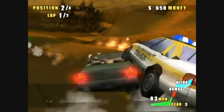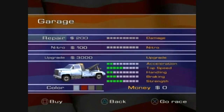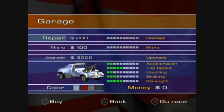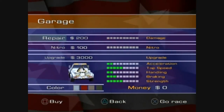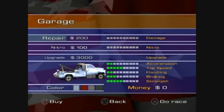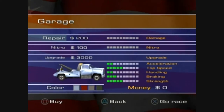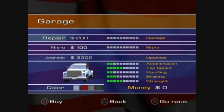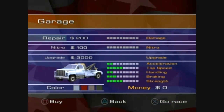Your car can get damaged in the game — it won't affect performance, but if the damage meter fills up completely then you'll be out of the race. This is the garage, which you get in between each race. You can repair your car, fill up your nitro meter, or upgrade, and all of these things will cost money. You can also change the colour of your vehicle, and that's for free.